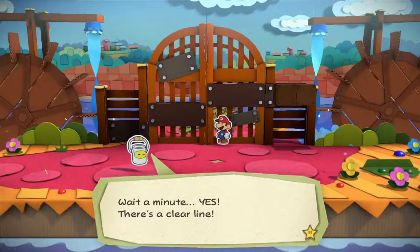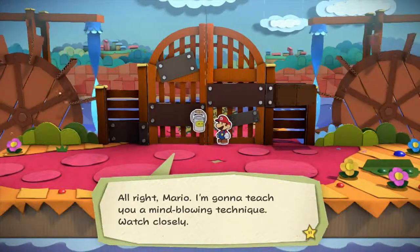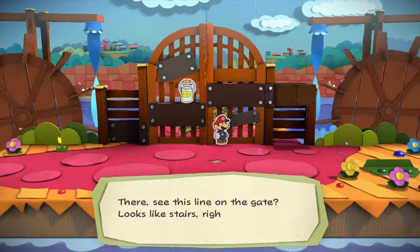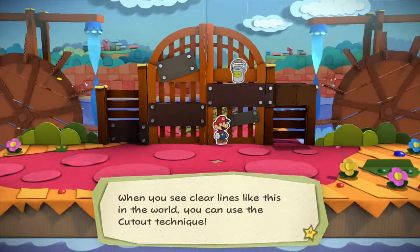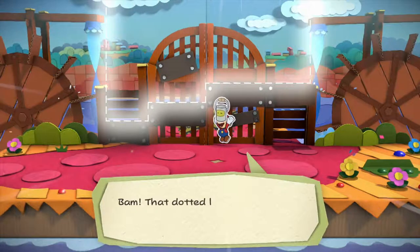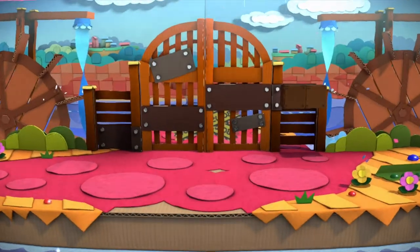Wait a minute! Yes! That's a clear line! Alright Mario, I'm gonna teach you a mind-blowing technique. Watch closely. What you doing there Huey? There! See this line on the gate? Looks like stairs, right? When you see clear lines like this in the world, you can use the cut-out technique. Go ahead and press Y! Which takes us down to the gamepad by transcending dimension from the TV!